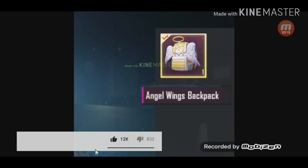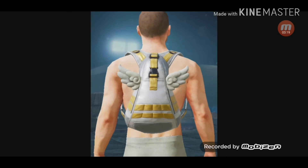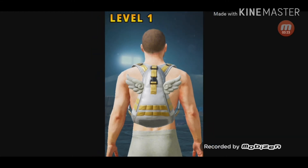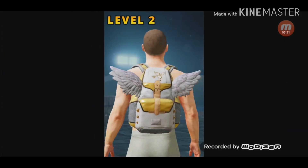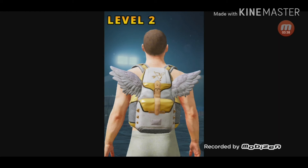Now I'll show you its preview at all levels. This is level one — it has a very nice white and golden finish with small wings. I think this will be coming in crates.